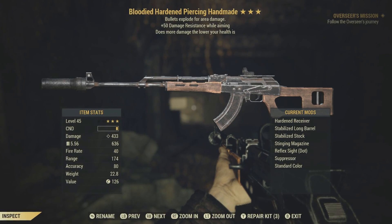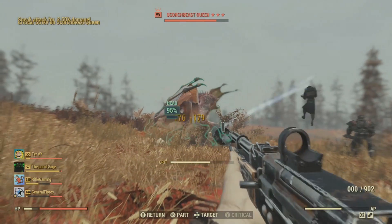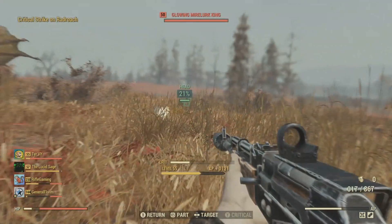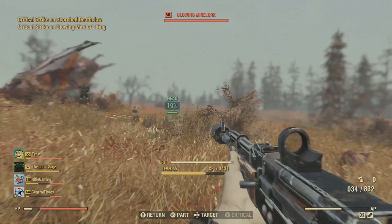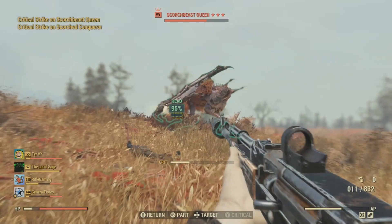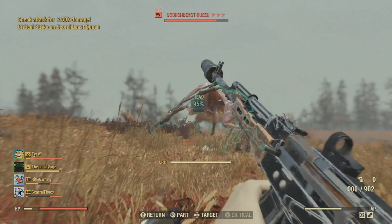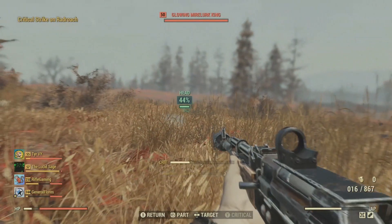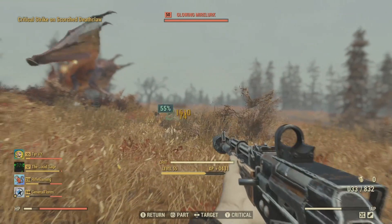4th up on the list is an explosive bloodied Handmaid with plus 50 damage resistance while aiming. Using this with a sneak VATS build makes you an extremely effective player on the battlefield — you absolutely tear through enemies. If you are a rifle build, definitely consider checking out this weapon. You also get a lot of modifications to choose from to suit your playstyle. The sneak VATS build goes great with this, so be looking out for perk cards that involve VATS and sneak, many of which are located in luck and agility.